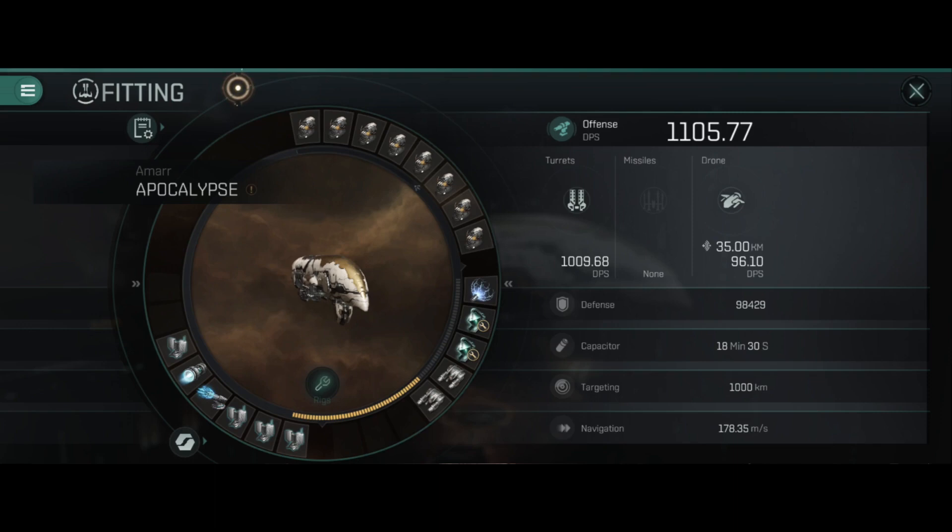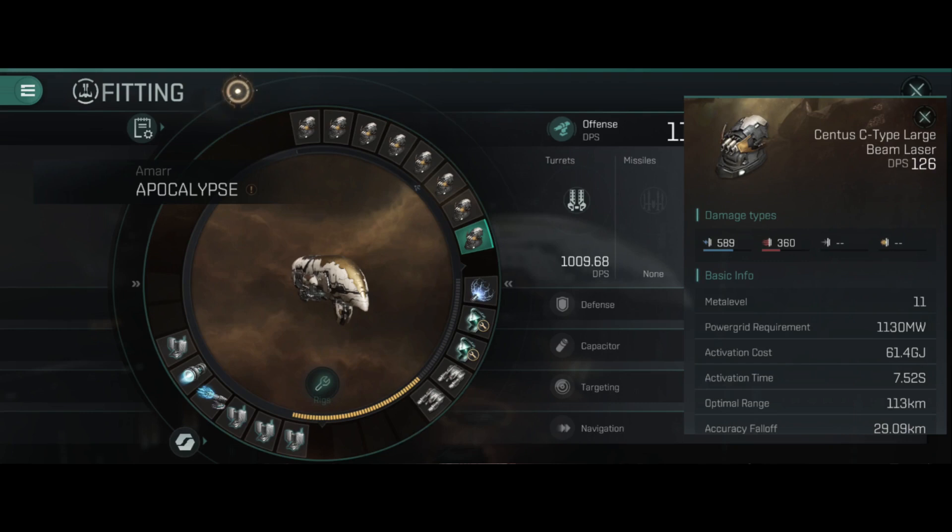All in all, this ship without using the drones is at 1,009.68 DPS, and with the drones it's at a total of 1,105.77 DPS. That optimal range of 113 km is pretty ludicrous.